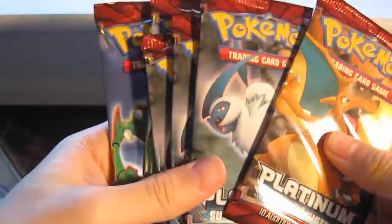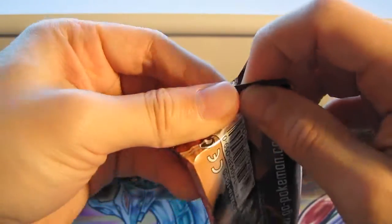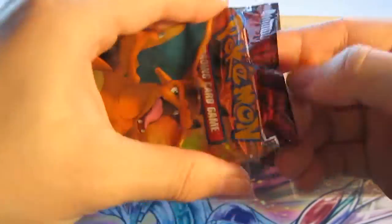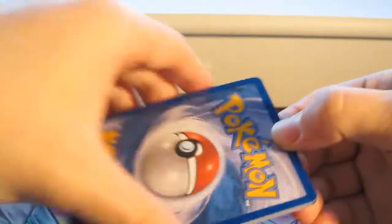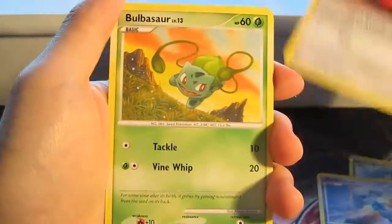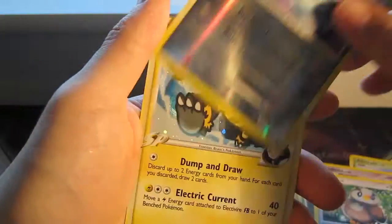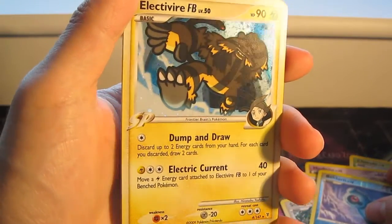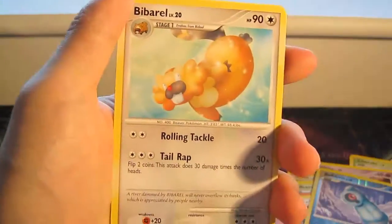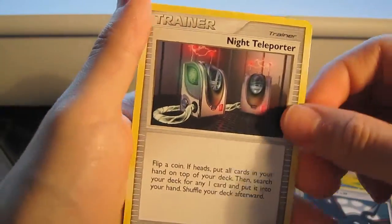So yeah, I was thinking I'll start with the Charizard pack. Got Cherubi, Meditite, Gible, Bulbasaur, Starly, Beldum Reverse, and Electivire FB Hollow — that is good, yeah that's nice. Also Bi-Barrel, Skarmory FB, and a Night Tail Porter.